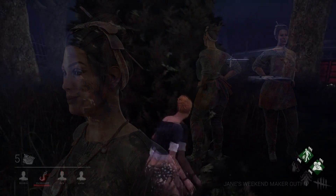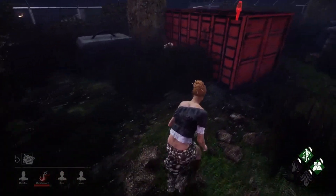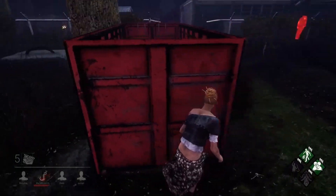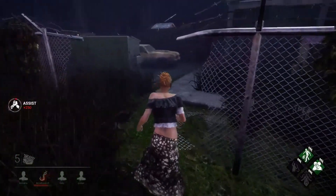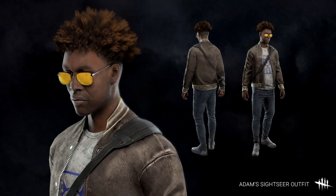The Disparate Arts collection gives cosmetics to both Adam Francis and the Clown. However, unlike most other collections, the two outfits seem to be quite unrelated at first glance. Adam's Sightseer outfit gives him slightly longer hair than his base model, some yellow tinted sunglasses, jeans, a jacket, a t-shirt, and a camera strung over his shoulder, just like a true tourist.